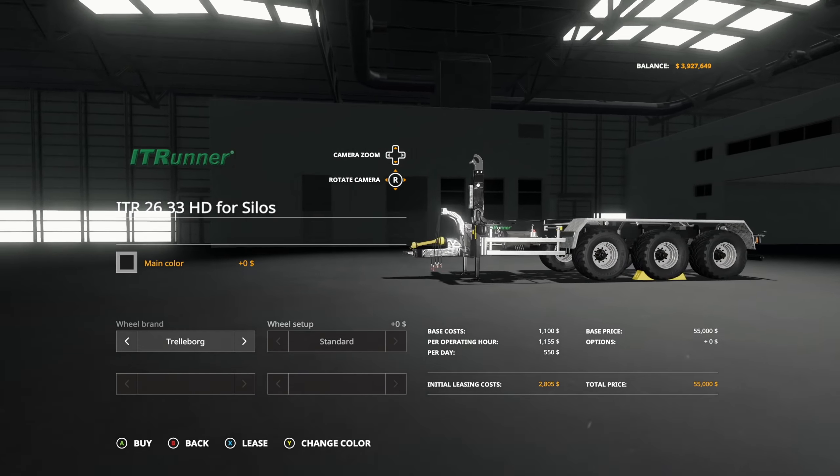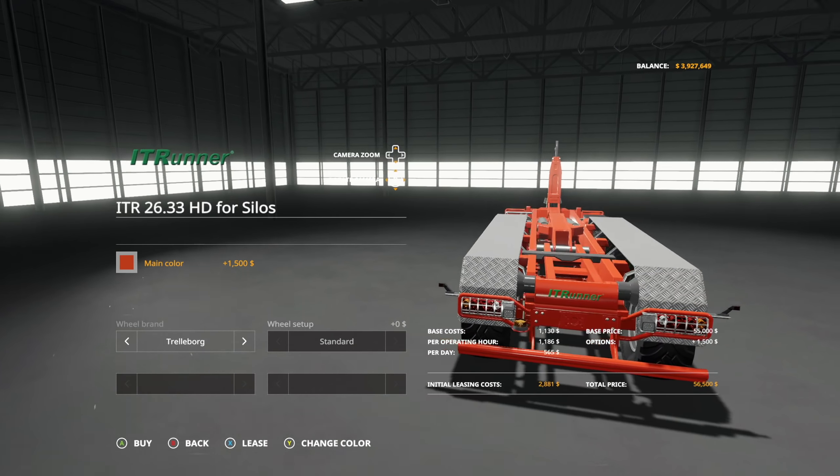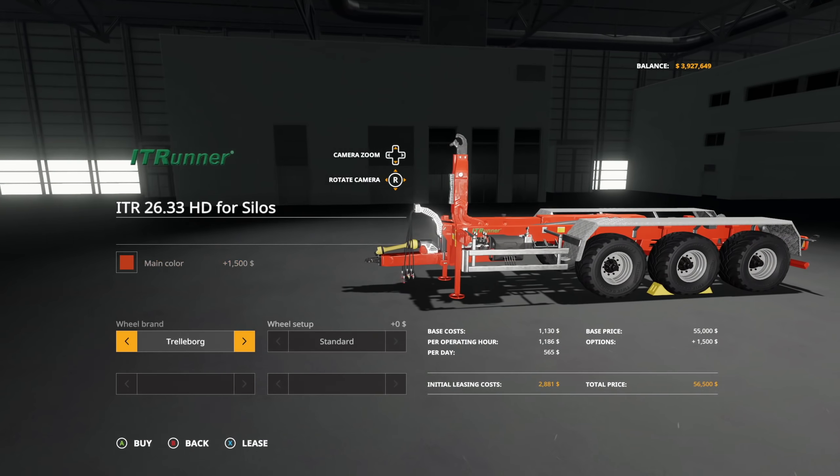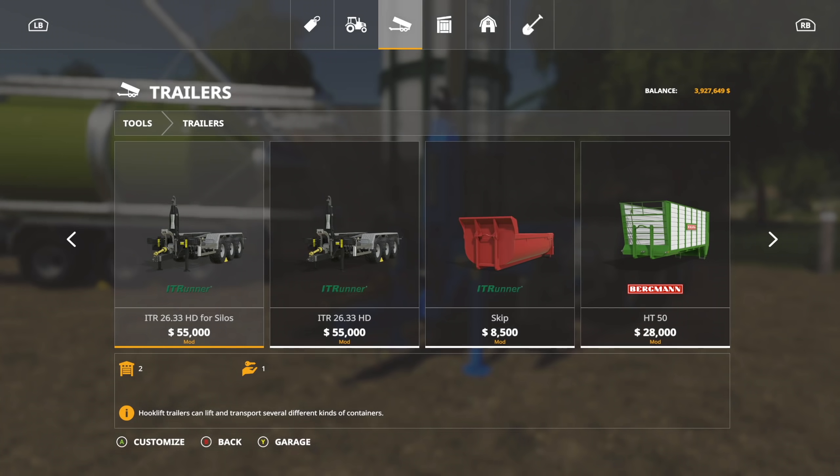The 2633 HD for silos — click on it. $55,000. We can do main color, whatever we want. This is going to change the primary color straight down the middle on the bottom of the frame. And for wheel brands, we can do Trelleborg or Michelin.